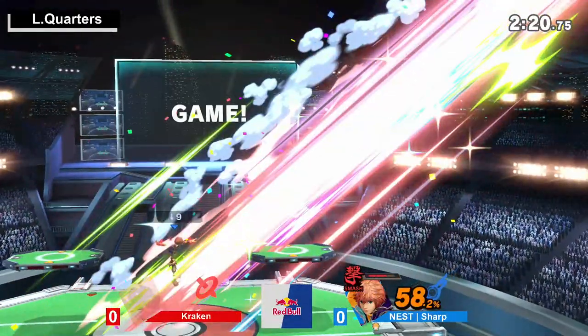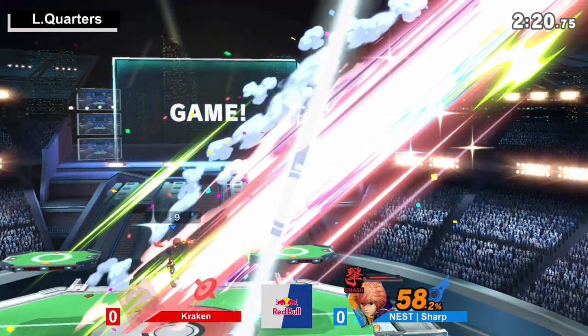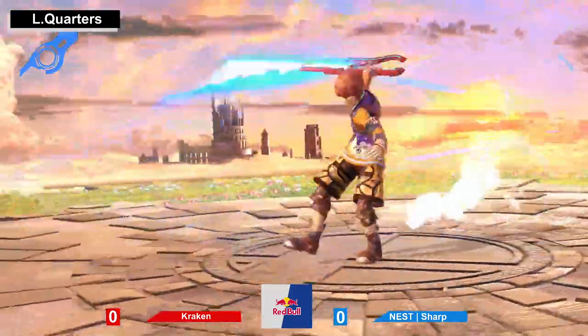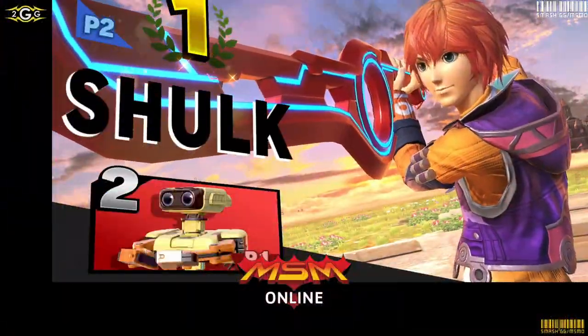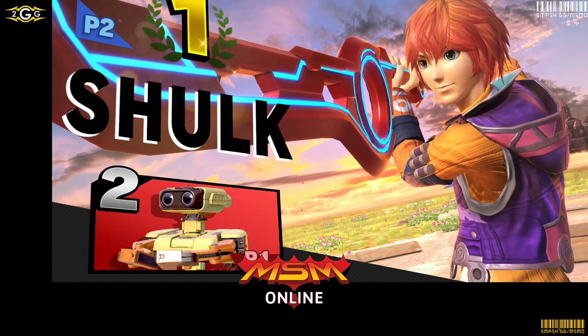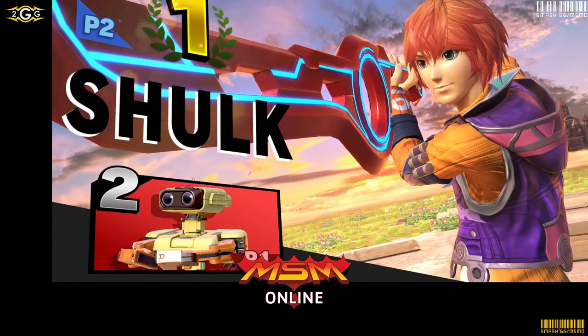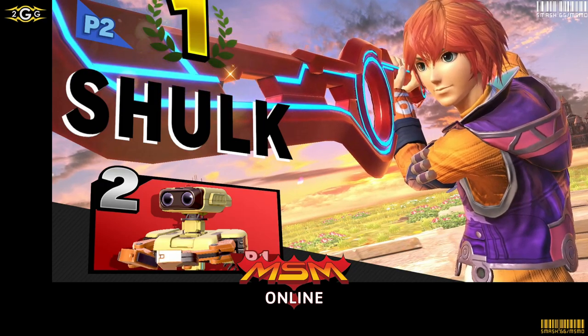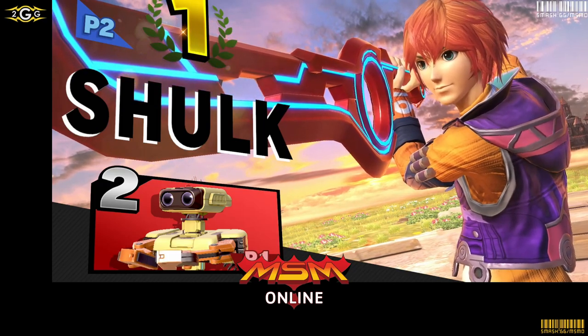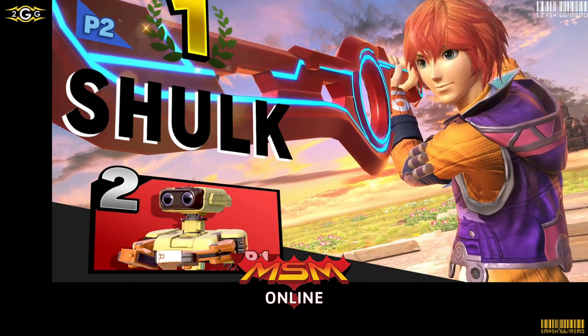Smash Art Air Slash is so strong. Anything with Smash Art is just gross. That move is already really strong — you can kill without Smash Art — but especially in that situation. That move is going to be especially good at killing Rob.